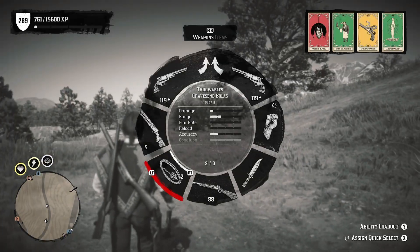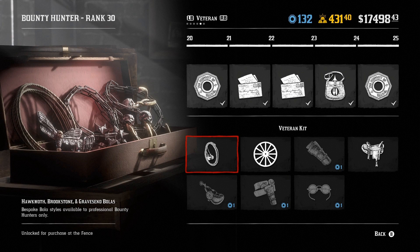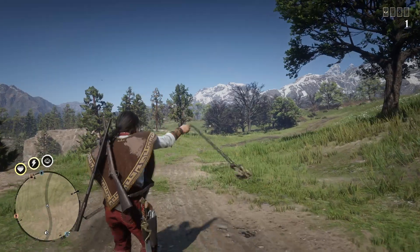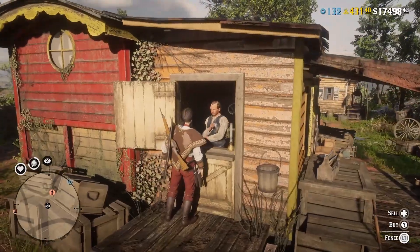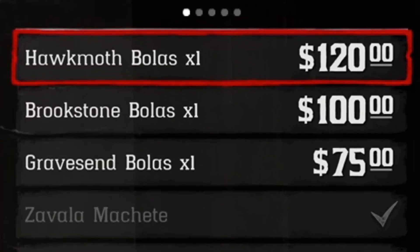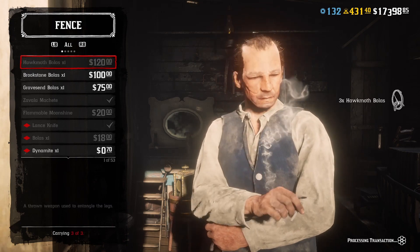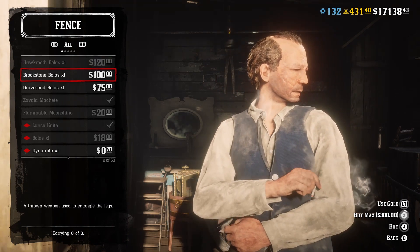First of all, where do you get these new Bolas? You have to buy the bounty hunter roll upgrade — this prestigious bounty hunter license — link to the guide will be in the description. Then you go to the fence, then you see how much they cost, then you cry, and only after that you can buy some.